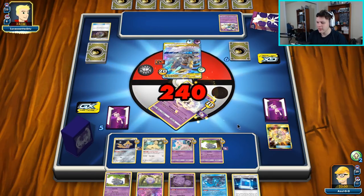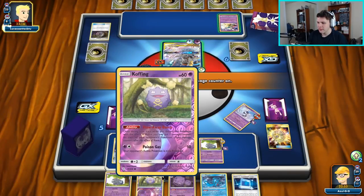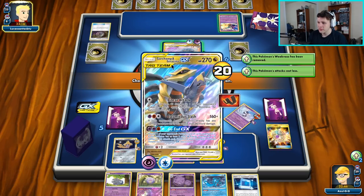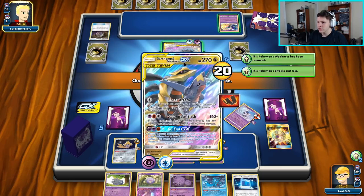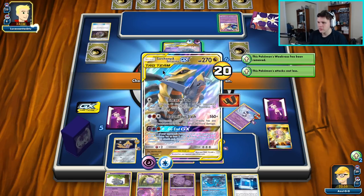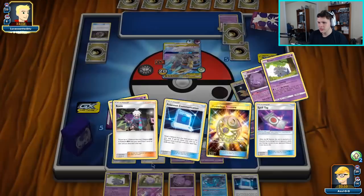Very unlikely they'd be able to, so I think I'll just go ahead and knock out this Baby Blacephalon. We only have two Roxies left so it's unlikely we see one off Stellar Wish. If we put four energy here we can knock it out with Ear Kinesis — it's actually weak to Psychic right now, so I kind of just want to hit it with Meowstic. Put all four here and knock it out for 140.